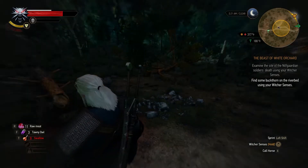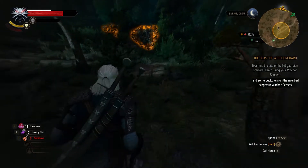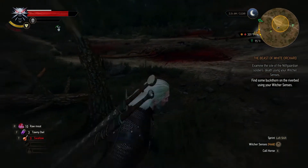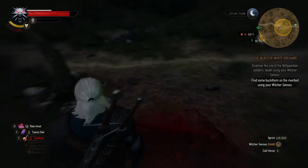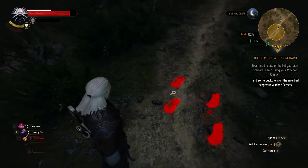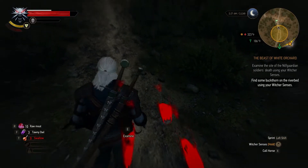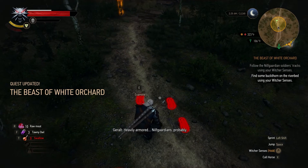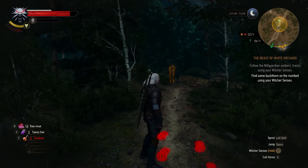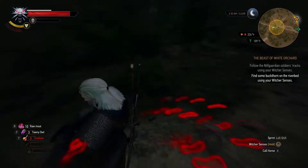There are footsteps, and I hear wolves back there. Let's eat some raw meat. I think these are the footsteps we're searching for but they lead to the camp, not away. These prints are older and deeper — heavily armored, Nilfgaardians probably. They walk in that direction.